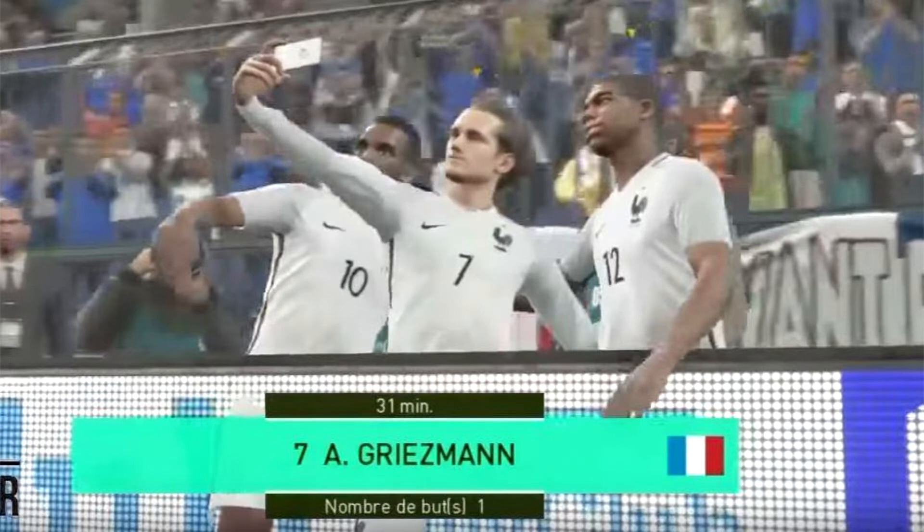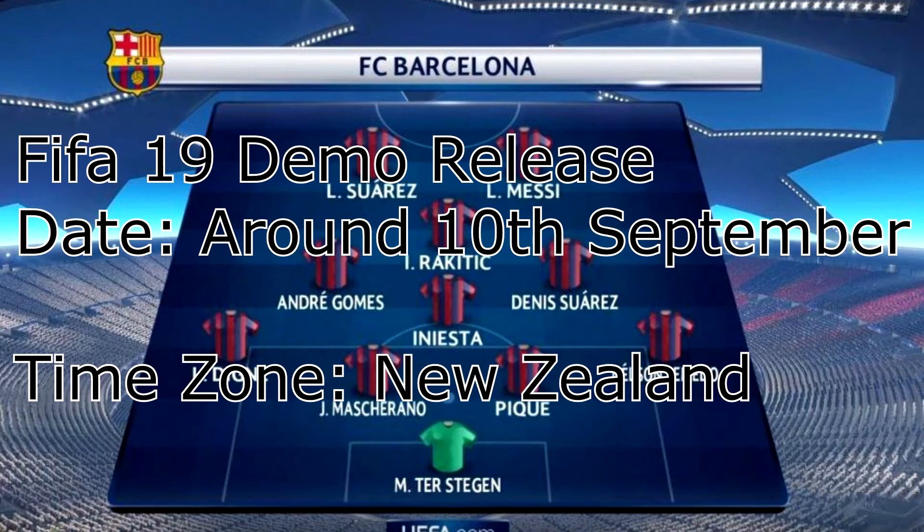That's pretty much the beta stuff. I want to talk about the demo quickly. In terms of the FIFA 19 demo, I'm going to put the release date on screen for you to have a look at. There's a little trick which has worked in previous years — it didn't work last year or the year before, but the year before that it did. What you want to do is change the time zone. I can't remember exactly which time zone it was, but I'll put it on screen along with the demo release. You go into your Xbox settings and change the date and time zone to that country, and it will change your store.